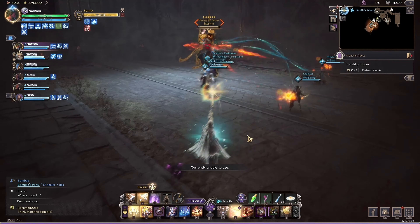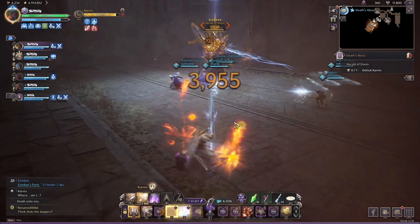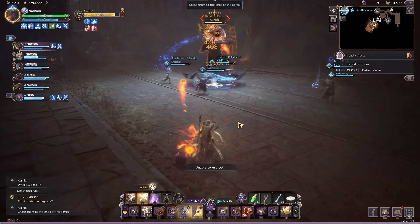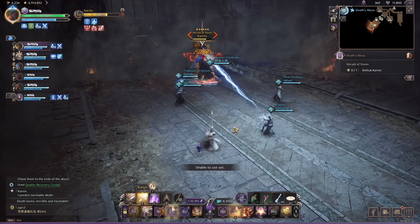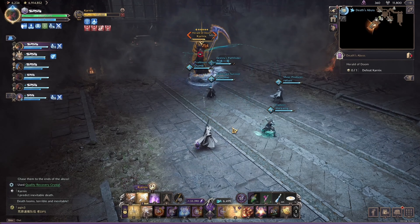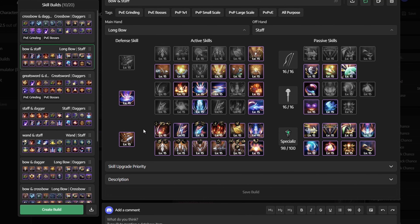For the second build, we have Staff and Longbow. This setup is a glass cannon that deals a huge amount of damage from long range by maximizing our passives and items. You will need to manage your cooldowns effectively, but if you follow the instructions, we will be melting anyone that stands in our way.